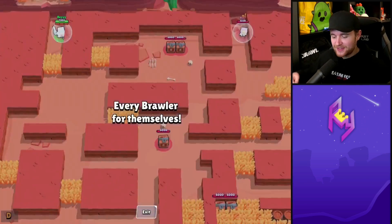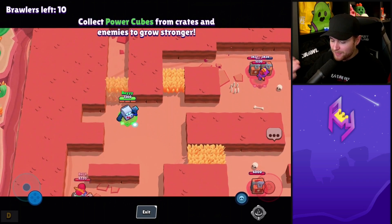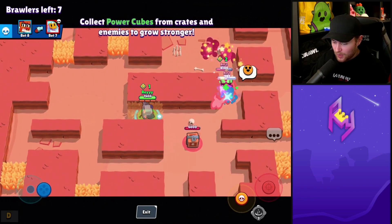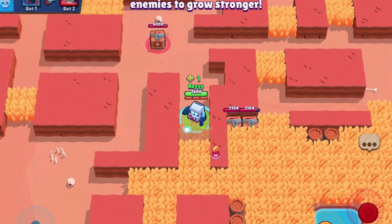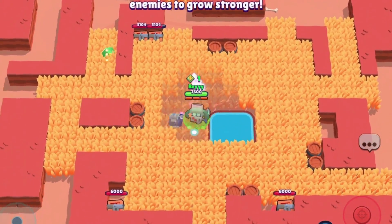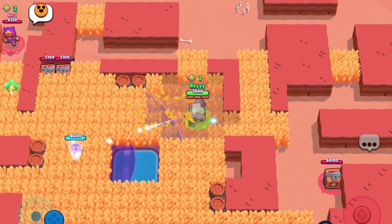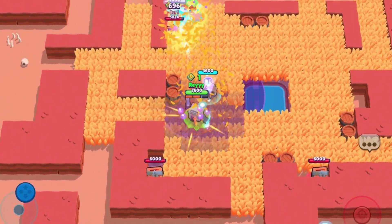The cool thing about these gears is that since they are passive abilities, I believe they influence your base brawler, whereas gadgets and star powers can't stack. So if you have a star power plus the speed increase gear while in bushes, I think they overlap. Testing that with 8-Bit's speed star power — it does feel like we're moving pretty fast, but I'm not 100% sure if the effects actually stack.